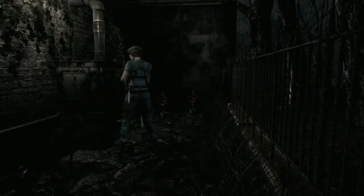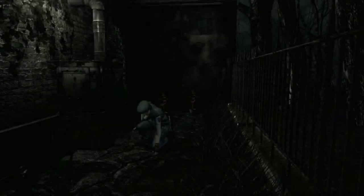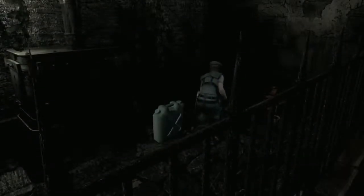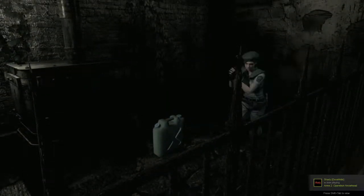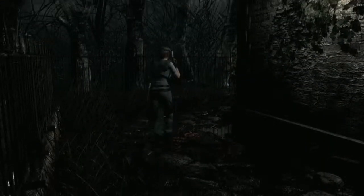We're also gonna reload our gun — there you go, that's the word. We're gonna take these two red orbs since I can actually fit them in my inventory right now. We can also combine — like that — and we can open up one free space right there.